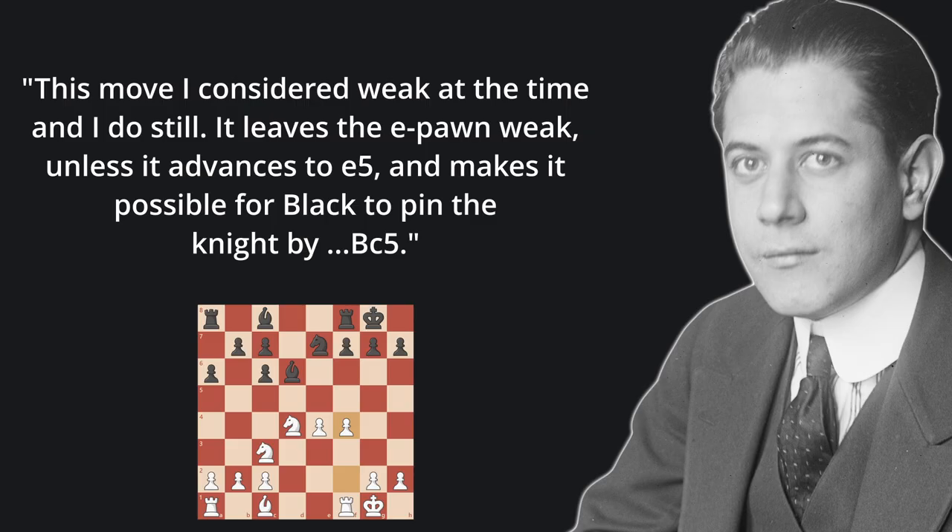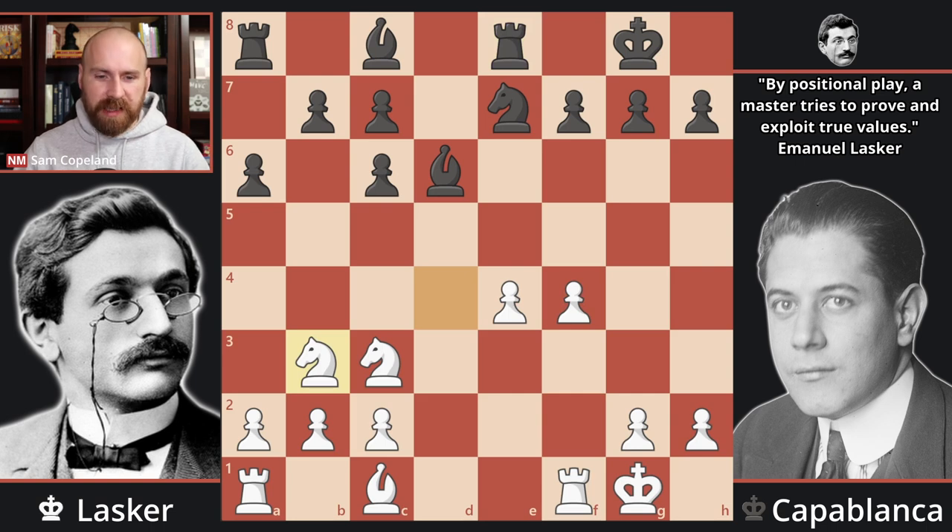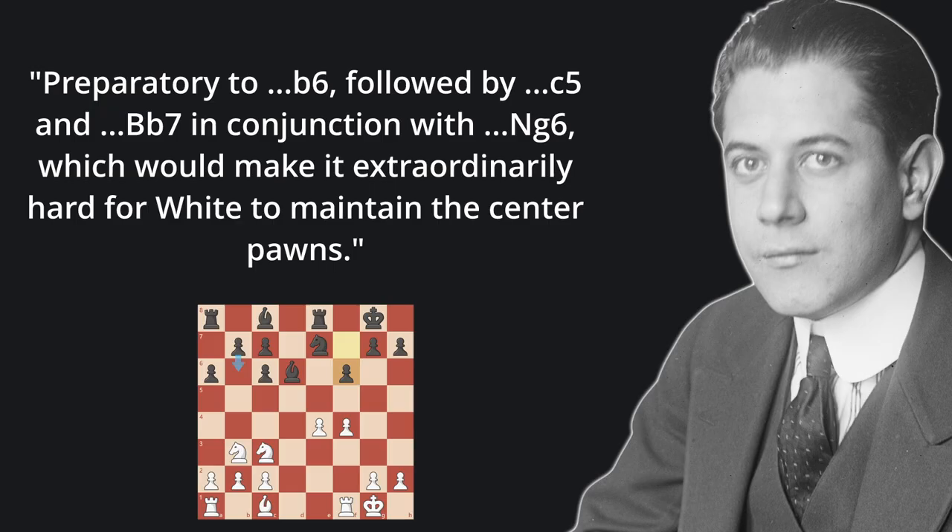Capablanca says: "This move I considered weak at the time, and I do still. It leaves the e-pawn weak unless it advances to e5, and makes it possible for Black to pin the knight by bishop to c5." Capablanca continues rook to e8. The knight falls back to b3, avoiding the pin and taking control of the c5 square, and pawn to f6 — preparatory to b6, followed by c5, bishop to b7, in conjunction with knight to g6, which would make it extraordinarily hard for White to maintain the center pawns.